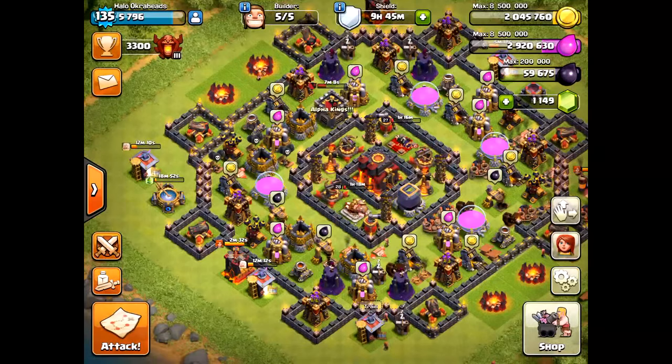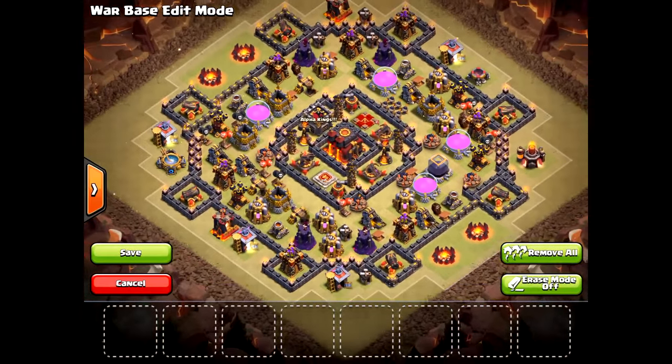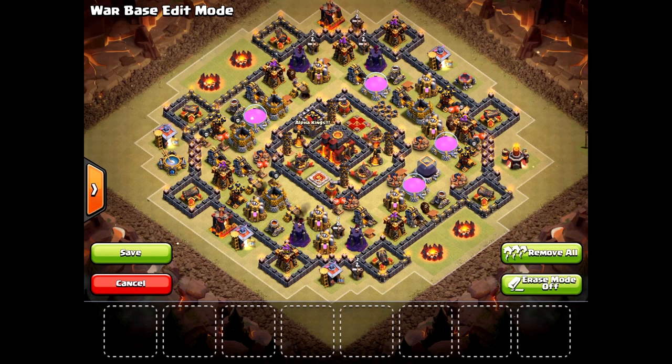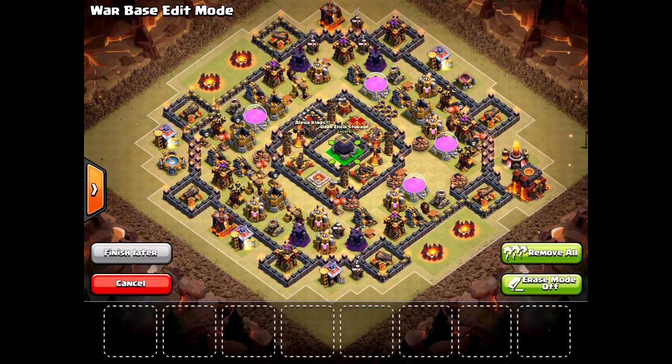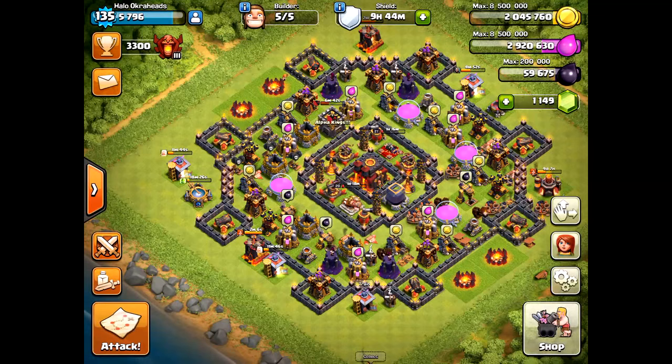Let me show you how this base is laid out. I have all the giant bombs and traps in the center, and it works out great. It actually does hurt this base a lot with a queen walk. But if you want to protect your dark elixir, swap the town hall with the dark elixir and they can't get to it — perfect base. I'll link the video in the description. Thanks for watching, guys — see you next time!